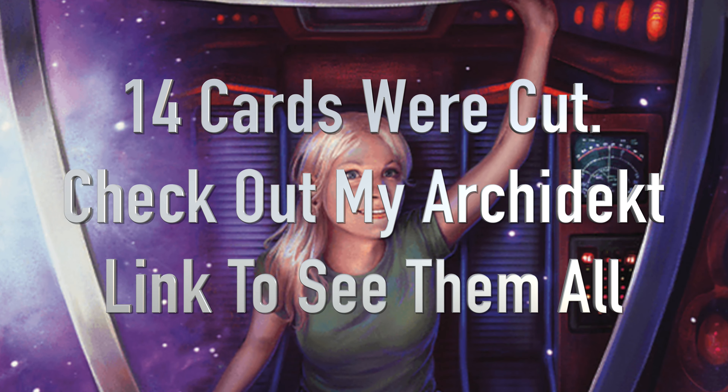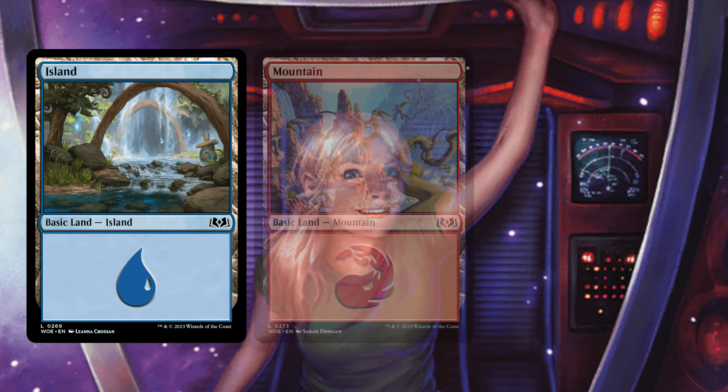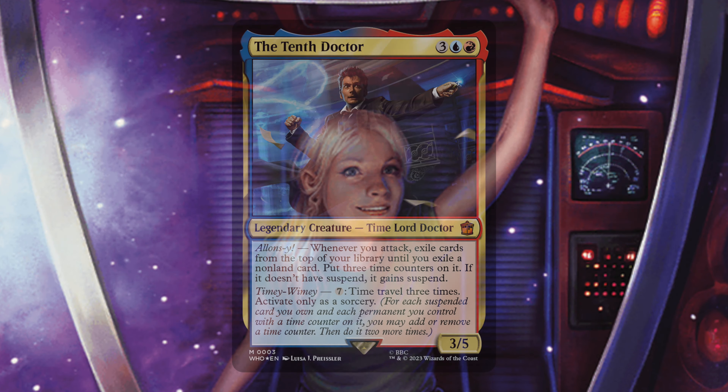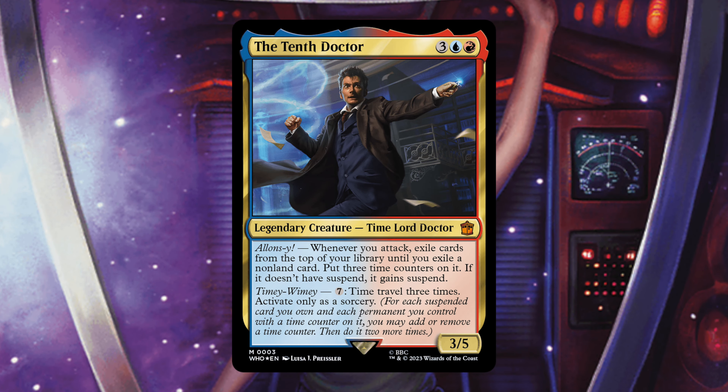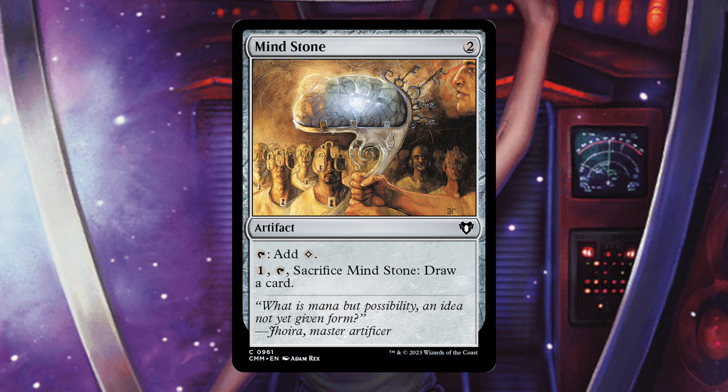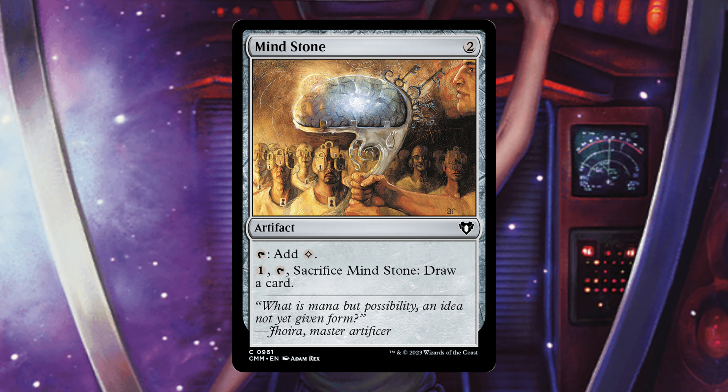Starting out, the first three cards I cut were an Island, Mountain, and Plains. They ended up adding 37 lands into this deck, which isn't terrible, but there are also 8 mana rocks. Why do you need 37 lands and 8 mana rocks? I understand the commander has an activated ability that costs 7, but you're going to get there before turn 7. I also removed Mind Stone — you already have 8 or 9 mana rocks, and I'll be adding some better ones that work with this deck.